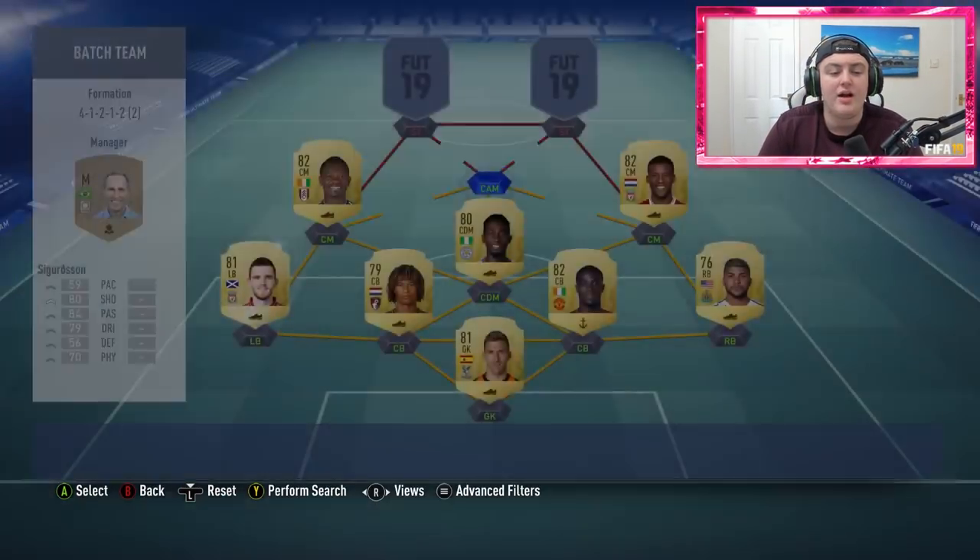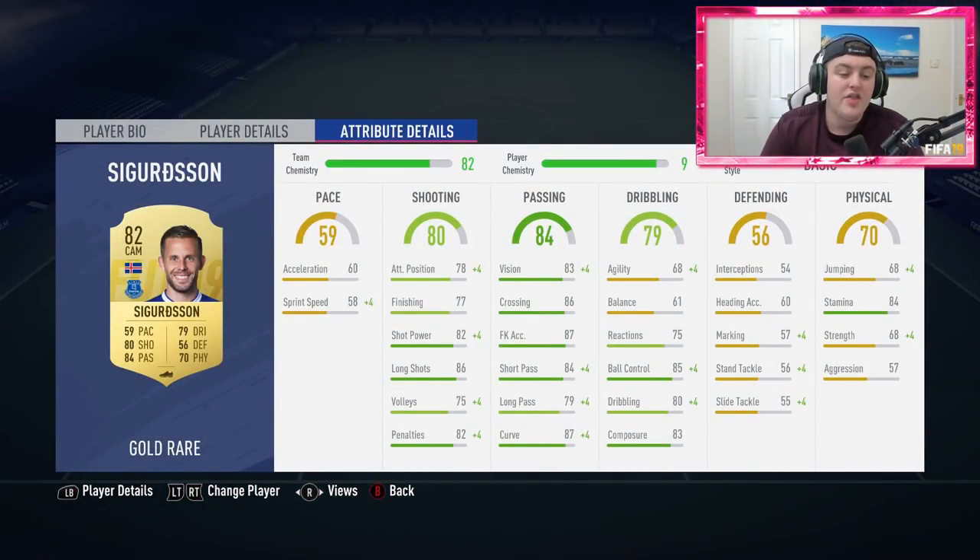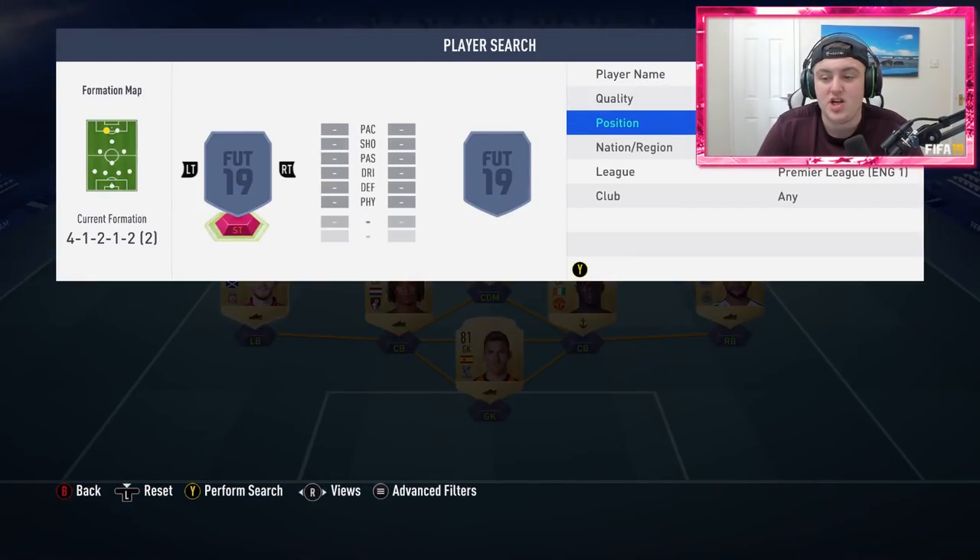At the CAM spot there are a few options — if you want to go more expensive I'd recommend Jesse Lingard, but I'm going with Sigurdsson because his shooting, passing, and dribbling stats are very good. He's got about 70 strength, 84 stamina, and carries on going throughout most of the game. CAMs are great for first-time shots, passes inside the box, and holding the ball on the edge of the area. For a cheaper option definitely go with Sigurdsson — he's also fantastic for build-up play, and if you keep him on stay forward he will be there consistently.